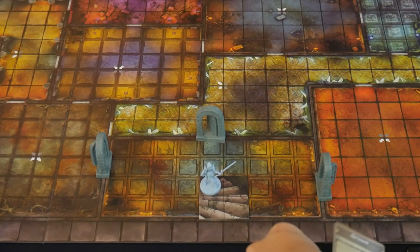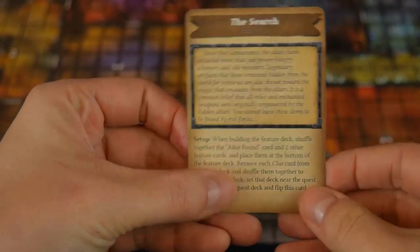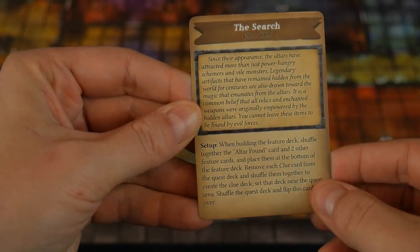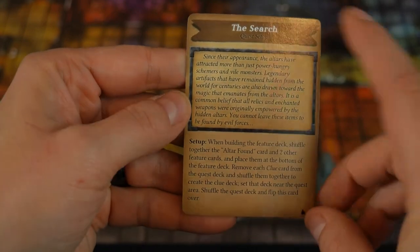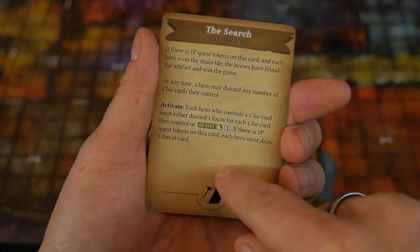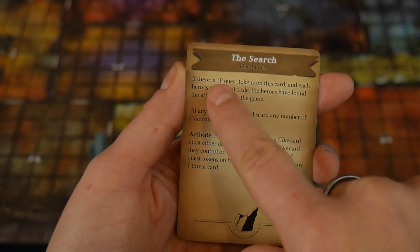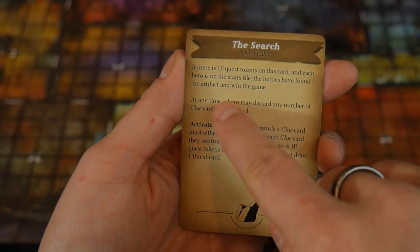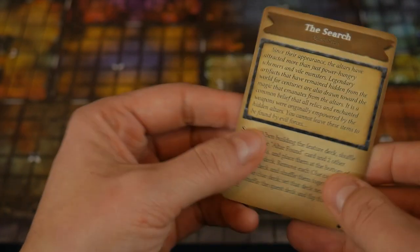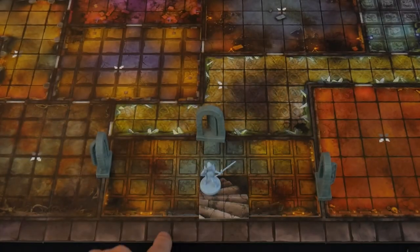As a reminder, we're doing the Search Quest, which asks us to find a matching pair of clues and use them in the altar room. Once we do that, we add a token to our search card. Once we've put one quest token per player on here, we've found the artifact and win the game. We've decided to start here in this bottom room.